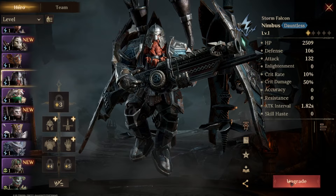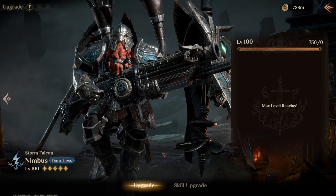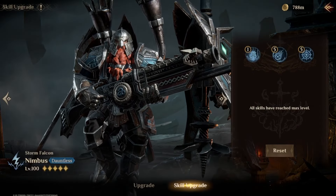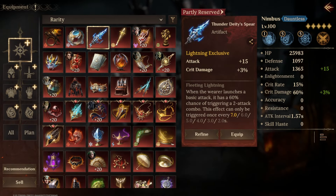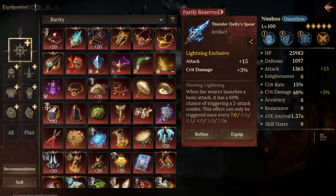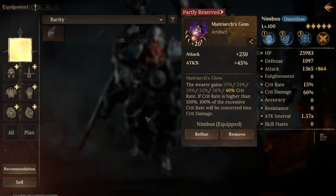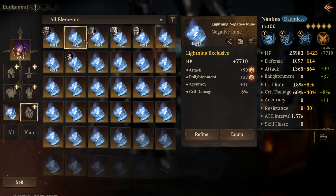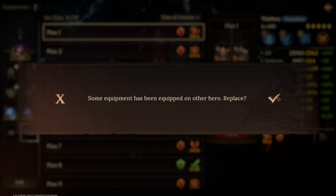We're going to bring in Nimbus here because I want to avoid the burn debuffs, and anybody in melee is going to have a chance to get them. So instead of my Shagrel, I'm going to run Nimbus. Artifact-wise, Shagrel is wearing the Matriarch's gem — that's fine, we can copy that. We're just going to take all of the gear from my Shagrel and put it on Nimbus.